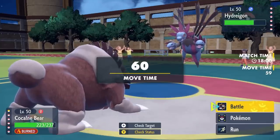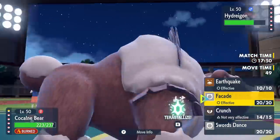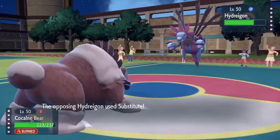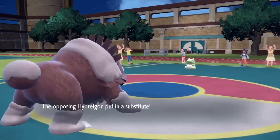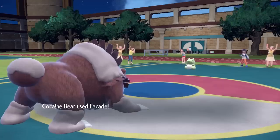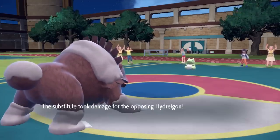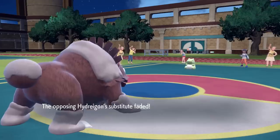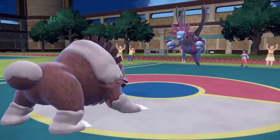I know I can take an attack from this thing, and I know it definitely dies to a Facade, so I'm just going to stay in and go right for that Facade. It turns out he actually goes for Substitute — so if you've ever wanted to watch a sea bear absolutely maul a beanie baby, that's pretty much it. Good thing I didn't switch out; he would have gotten good momentum with the Sub up. But the Facade does exactly what it needs to do and now I've got it below half.